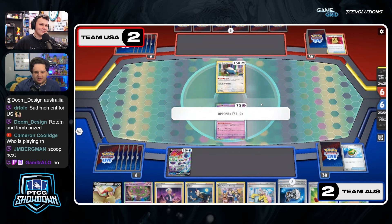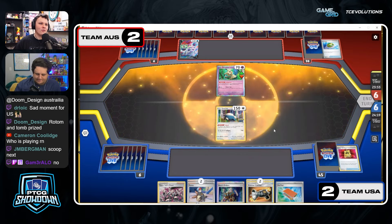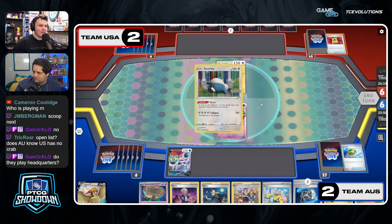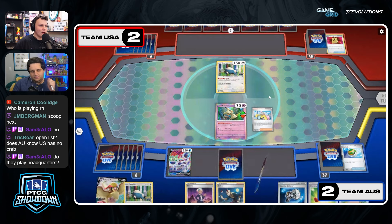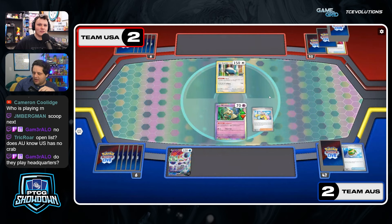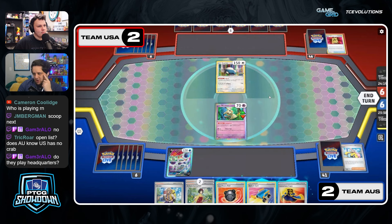They're not going to Turn 1 Crab — they don't have quite that good of a start. But the Turn 2 Crab is coming. Going back over to Australia — a Pionia and Iono could get them there. They are going to Iono, I think, just trying to go aggro Crab. That's what you just do. Team US has nothing for the Crab. There's no League Headquarters or anything like that.